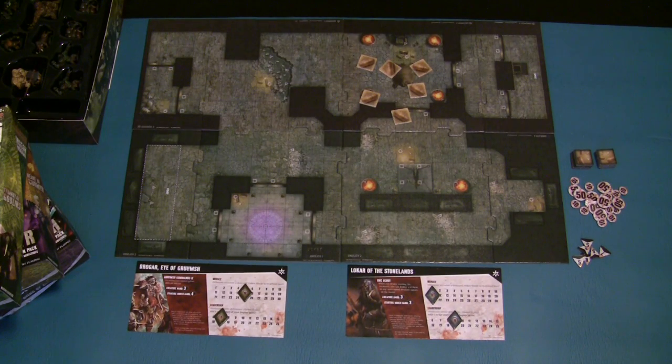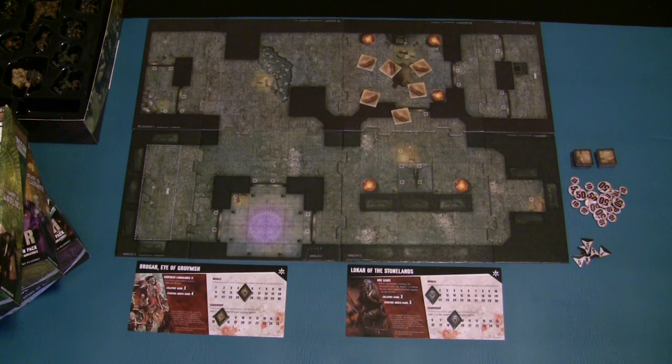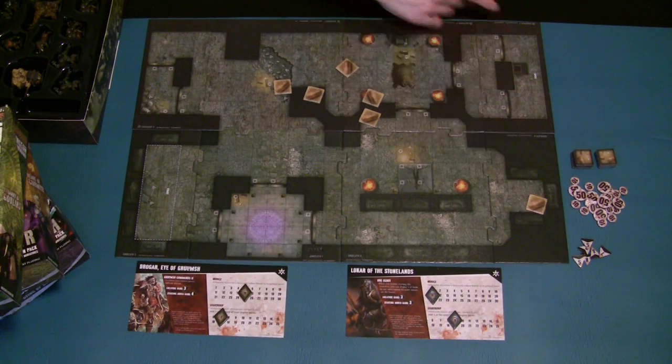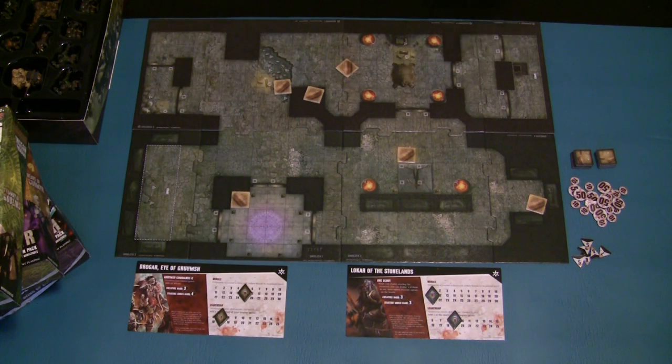The setup for Dungeon Command is actually pretty quick and simple. Each player starts by picking one commander to lead their warband. Then you take all six of the treasure chest tokens - which have numbers from 1 to 3 - turn them upside down, shuffle them, and put them on the starting locations on the board. They're marked with a little treasure symbol and circle; there should be three on each half of the board for each force.